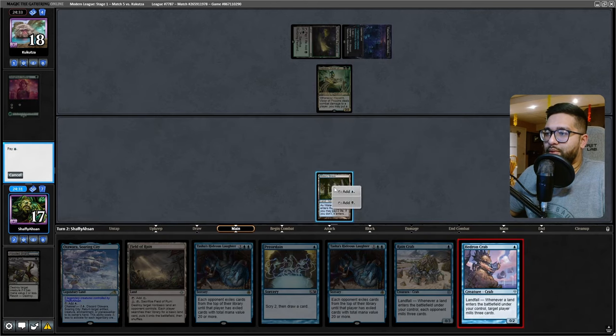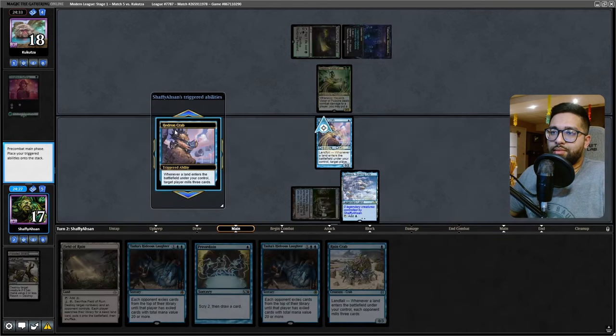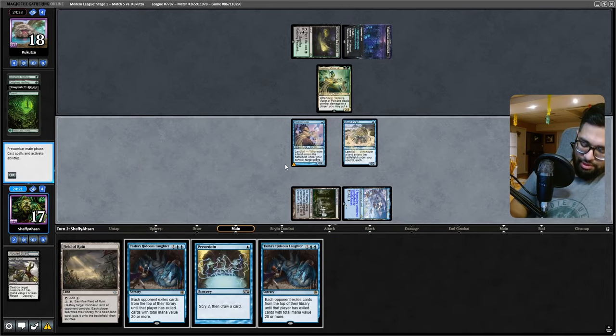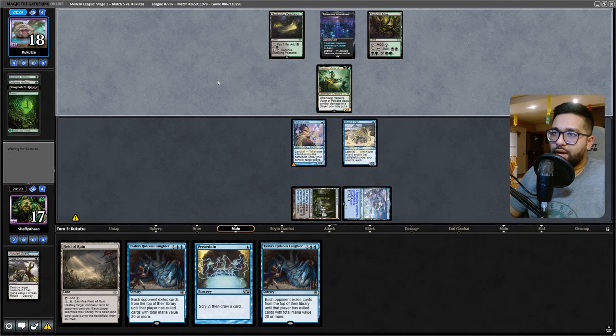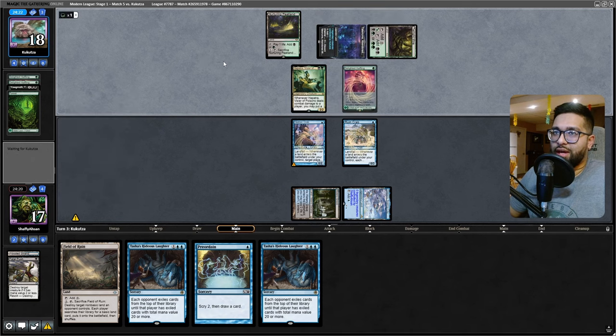We just play out both of them, right? We just have to get aggressive. The crabs are, I think, how we aggro them out of this game. They're not going to be playing Yawgmoth this turn — they very much could just play out Grist here. Next turn we go Field of Ruin and Tasha's, I think.